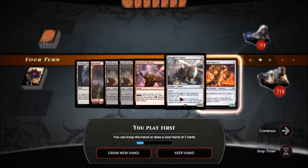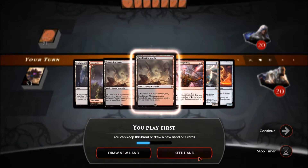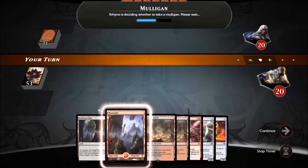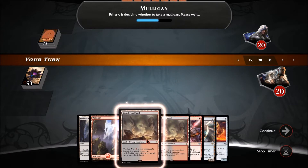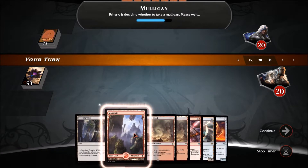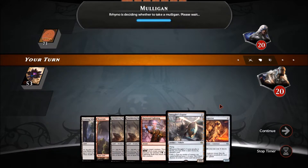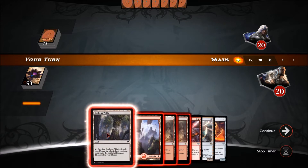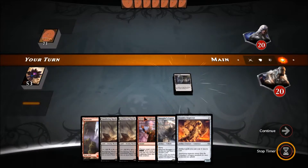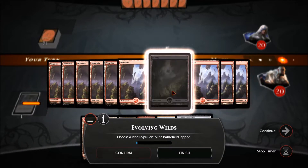Game 3 — we get to start and this hand is not bad at all, I'll keep it. We'll lead off with an Evolving Wilds and crack it for the swamp — the one lonely swamp we have in our deck. I have a bad habit of forgetting to crack it later. We'll go Mountain into Smuggler's Copter, and that's it for now.